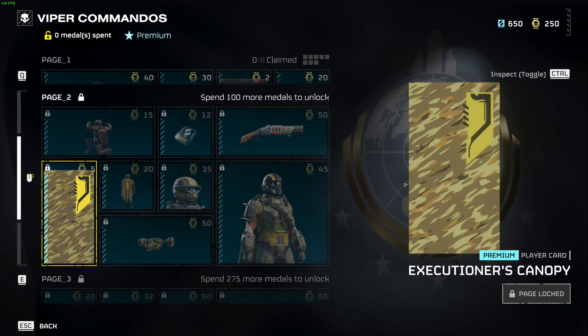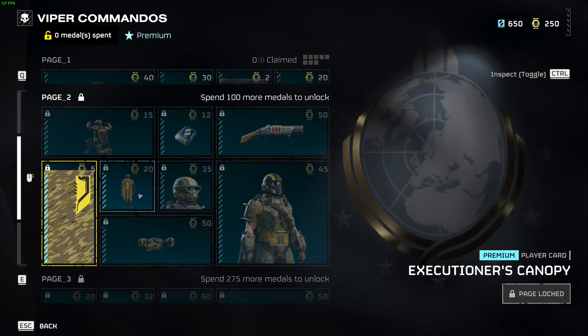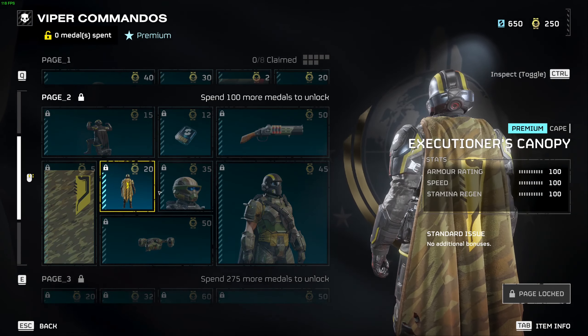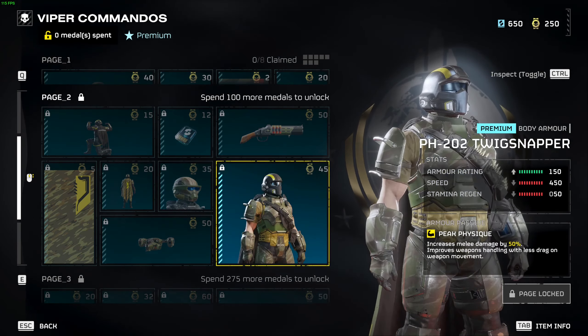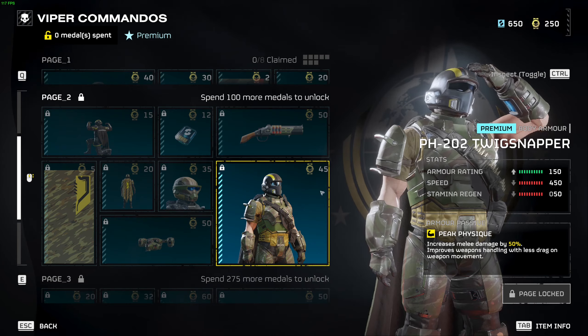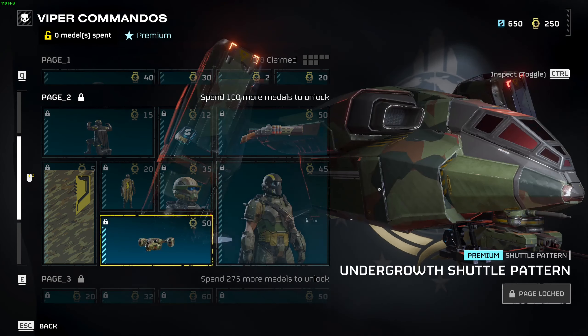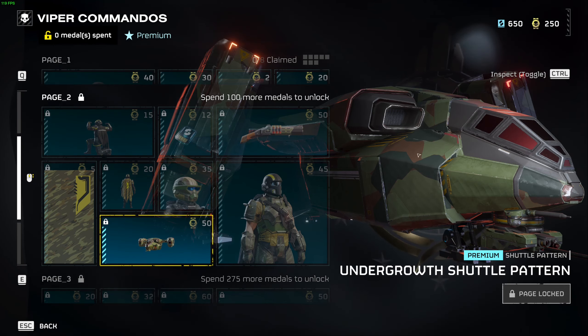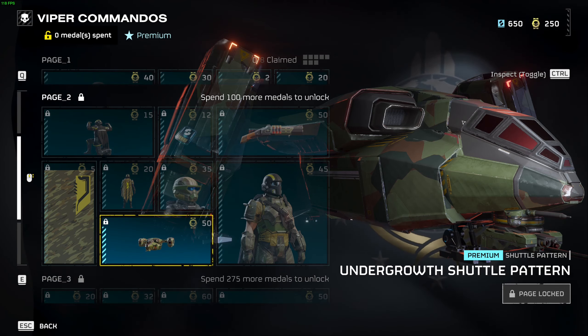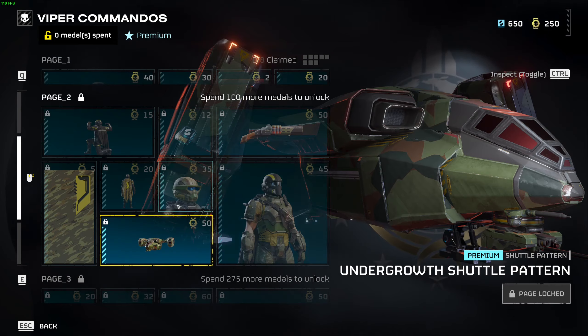You've got the Executioner's Canopy player card, the Executioner's Canopy cape, the PH202 Twig Snapper helmet, and the PH202 Twig Snapper armor. We've also got the first shuttle pattern, which is a camo one — the Undergrowth Shuttle pattern.